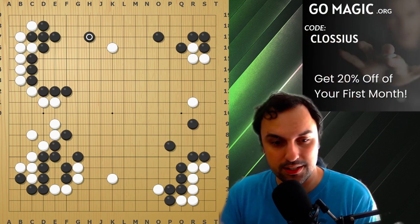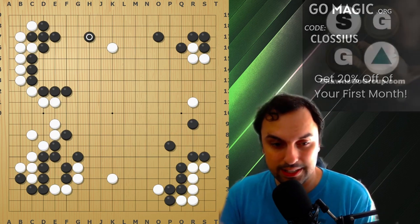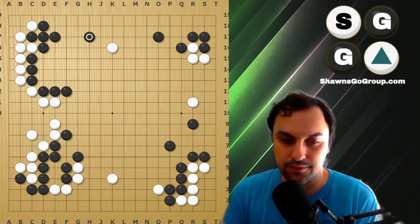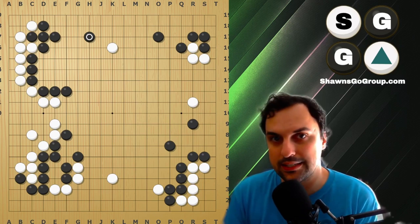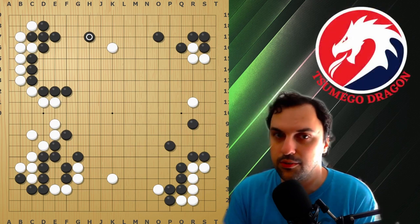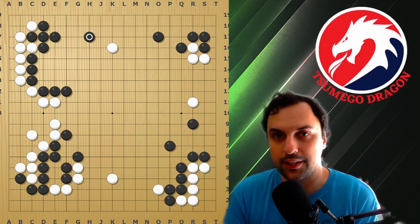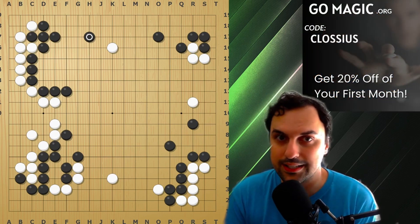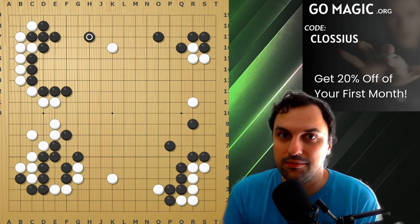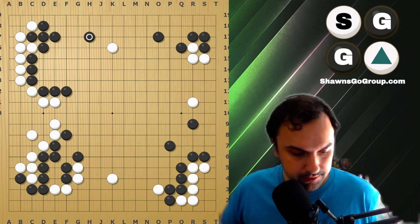Some basic shapes that are commonly missed are nets, simple capture races, third-line cutting points, and ladders. These are very, very common shapes, but they are very commonly missed. If you give a 9 kyu to 5 kyu player a problem, they can solve it quite easily. But if it comes up in the middle of the middle game when they're thinking about all these fights and tactics, they miss it quite often. This is something you should train yourself to see.